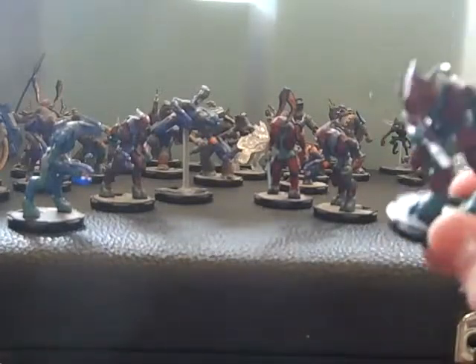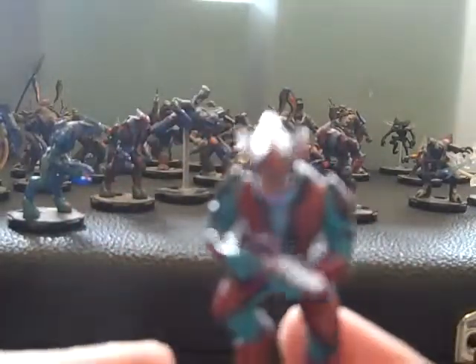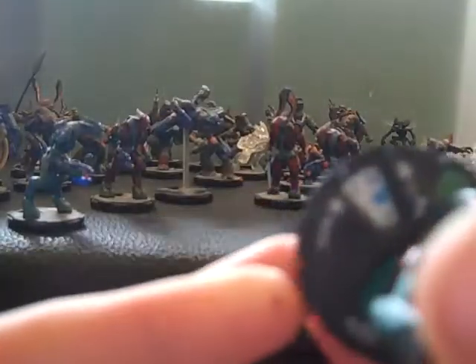Let's start with this elite with a covenant carbine. He's just a normal elite. You can see the four segments of his mouth. He is green and the points on him are 034. He's carrying a covenant carbine. He's quite well painted and he's a kind of red with a turquoise colour.